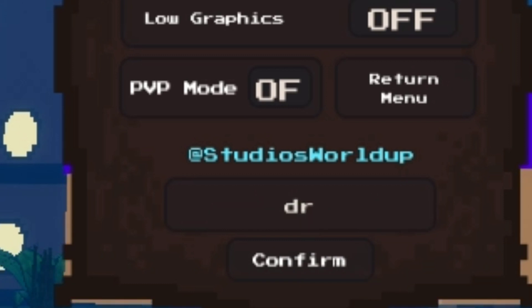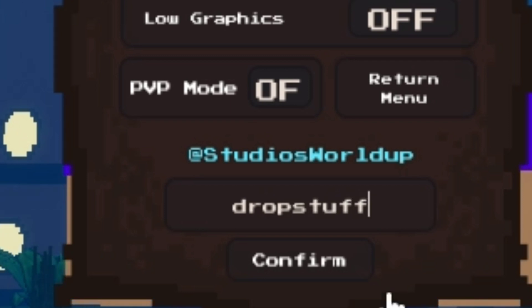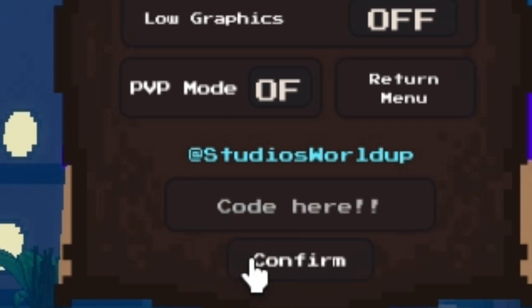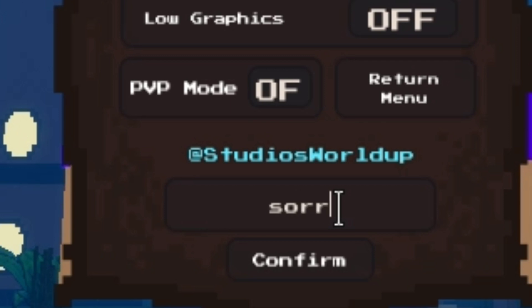Now we have another code, which is 'dropstuff.' Use this code when you are fighting higher level enemies, because they will drop items and you will get chances to obtain weapons.